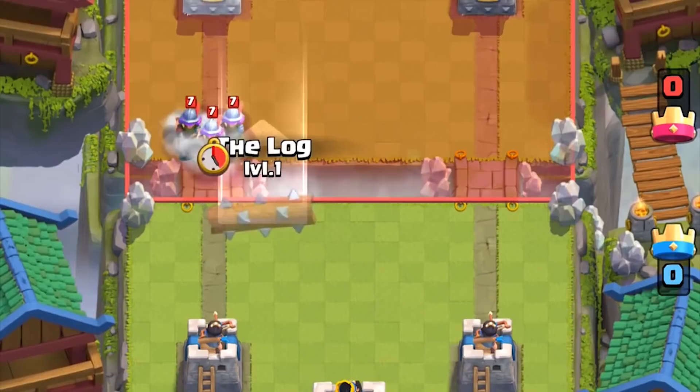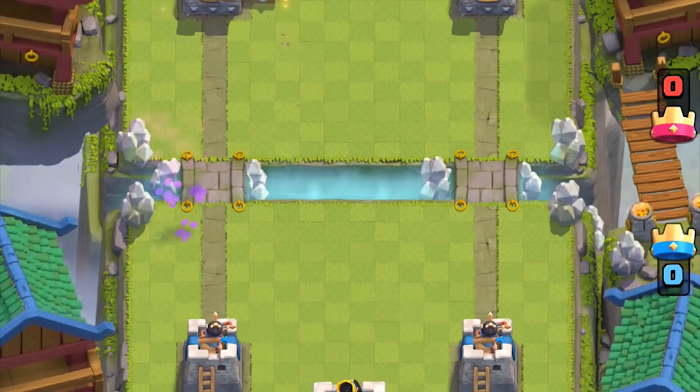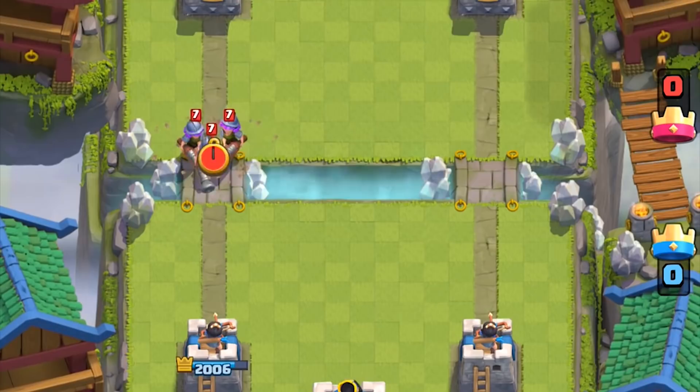Fire Spirits and the Log can take out Three Musketeers. You have to use the tip of the Log to make sure all Musketeers are knocked into the same area, then place Fire Spirits while they're stunned from the Log's knockback. If you use the front of the Log, it'll just split the Musketeers forward, left, and right, and the Fire Spirits won't splash all of them. This technique requires a bit of practice to pull off consistently.